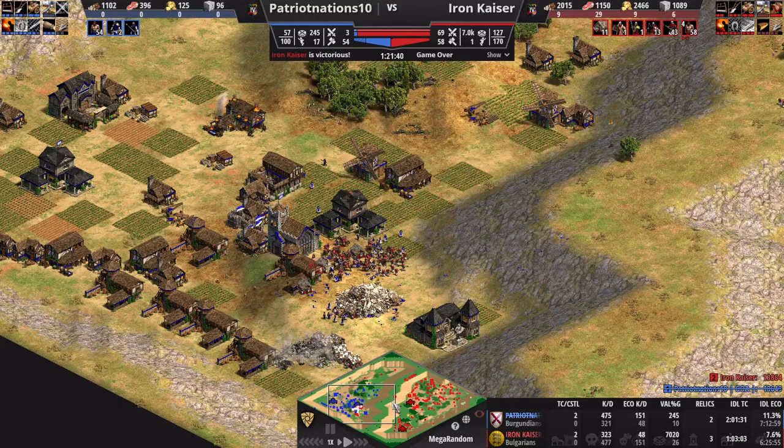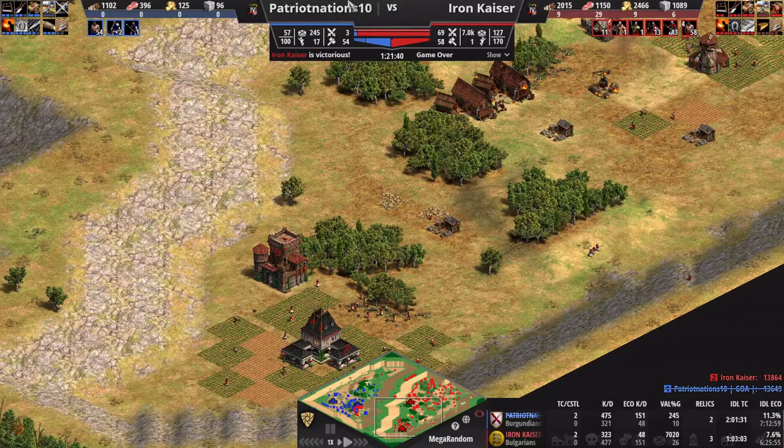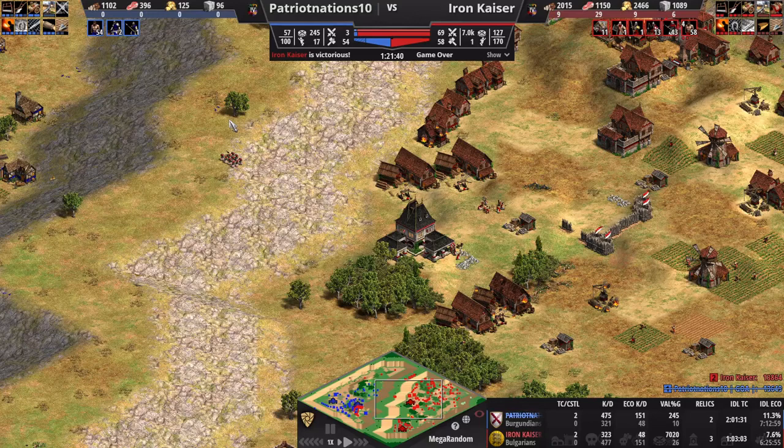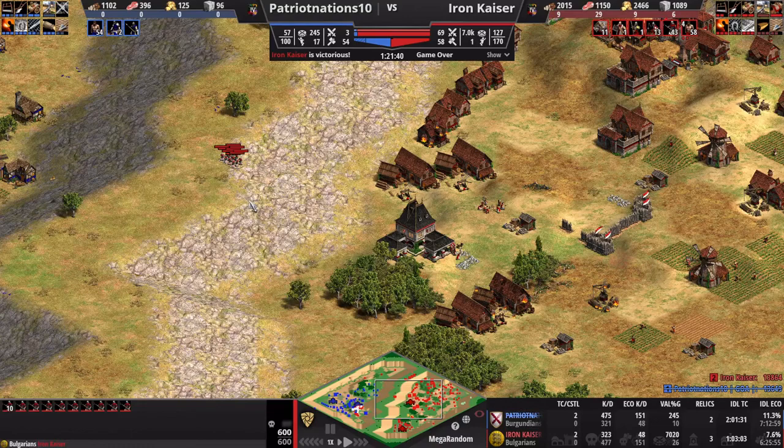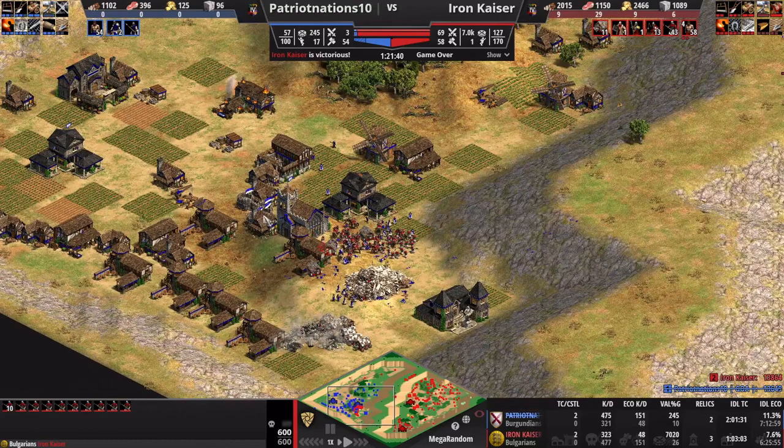There's a lot that goes into this game. A big part is being able to use your gold efficiently. He put so much gold into Paladins, Trebs, and early pressure, but I was able to respond with trash — food and wood units — and push him back. He was running a gold deficit, eventually completely ran out. I had gold on my side, which allowed me the late-game push with Battering Rams. Also, those Bulgarian bonuses — every single one of these traits came into use.